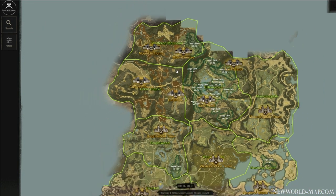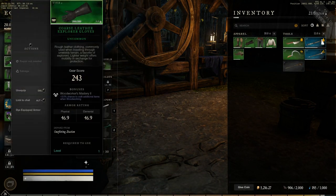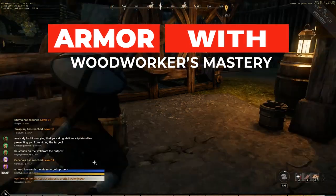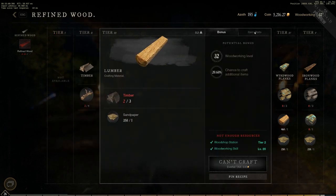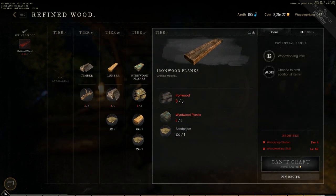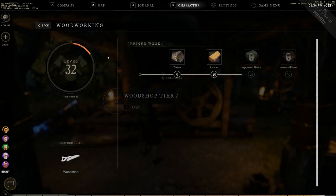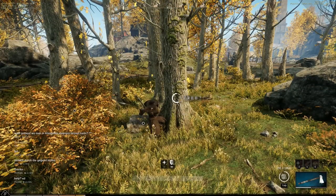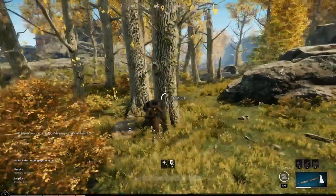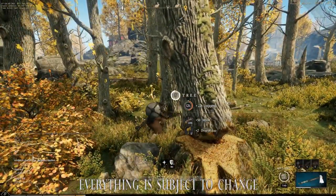Last tip: craft or buy one armor set dedicated to refining wood that gives you a chance at crafting additional items. You can have plus 5% bonus on every armor piece, giving you a total of plus 25% bonus to refined items. Also, from Woodworking Mastery trade skill you get an additional bonus, so it's easy to have even above 35% refining bonus. With the additional plus 30% resource gain on your axe and this refining bonus, you can almost double the amount of resources you get in the end.